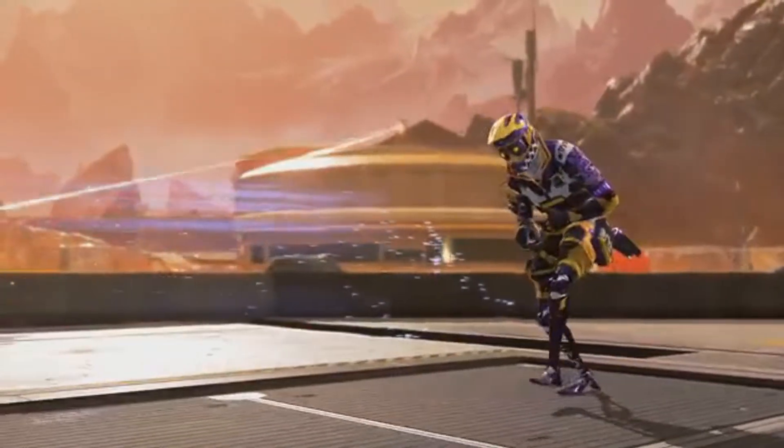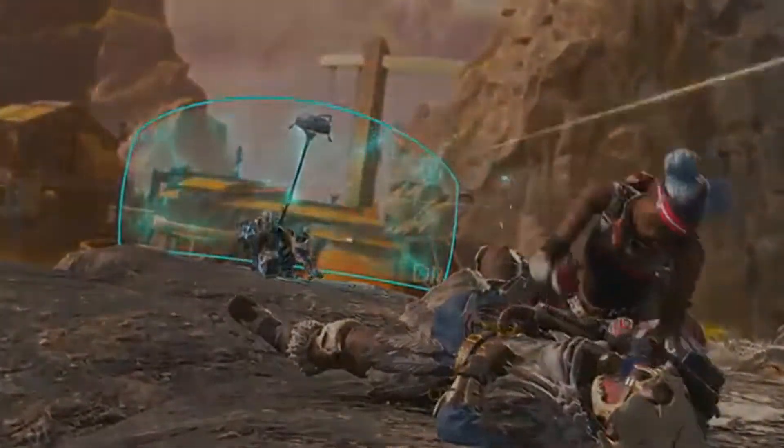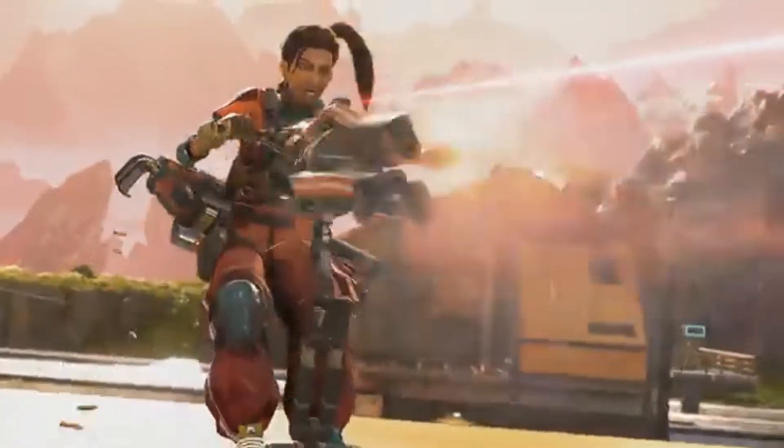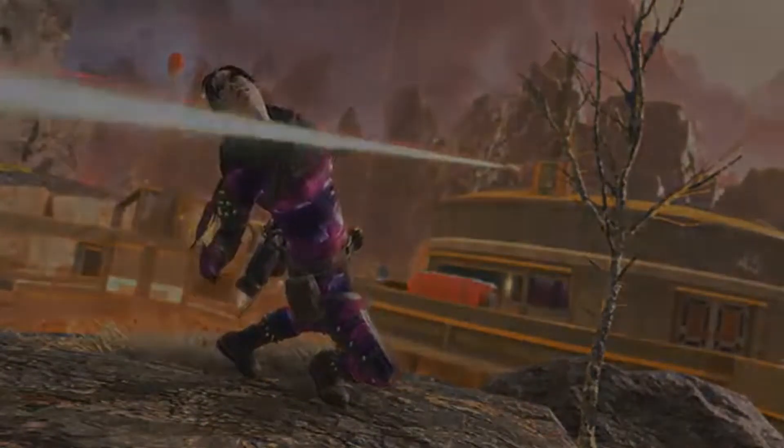She has a machine gun. Octane gets shot because he has terrible abilities, and Wraith just phases — what's new? Lifeline is going to get melted as soon as that Pathfinder gets picked up. I don't even know why they included this shot in the trailer.